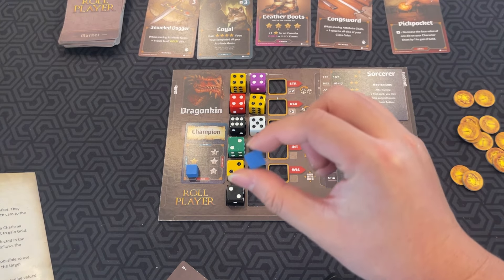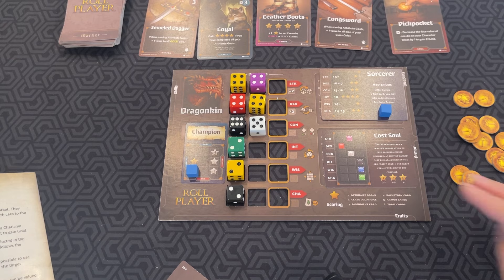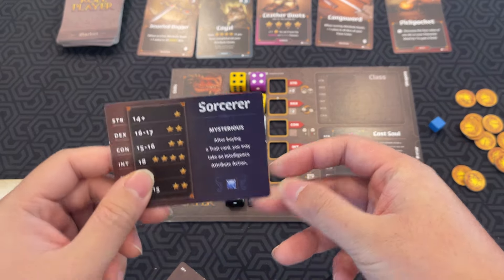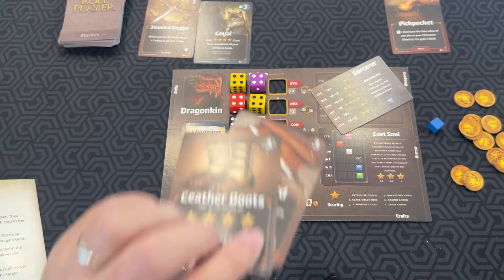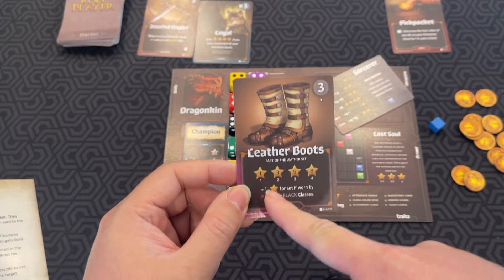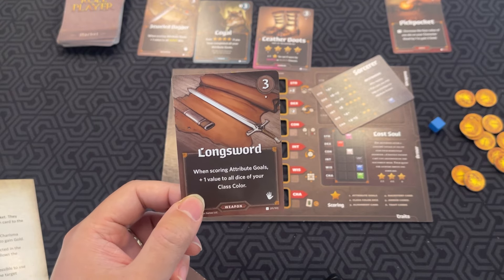You also get one star for each matching colored die of your class — so for each blue die at the end, you'd get an extra star. You check your alignment, check your backstory for matches, and any cards that score at the end, like armor or traits, you'll get those as well. Some class ability examples: Mysterious lets you take an intelligence attribute action after buying a trait card; Enigmatic gives you four gold instead of two when discarding a card from the market. Other cards include leather boots for set bonuses, and a longsword that gives plus one value to all dice of your class color when scoring attribute goals.